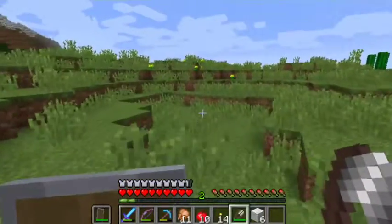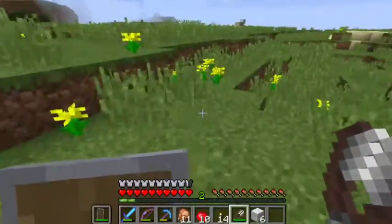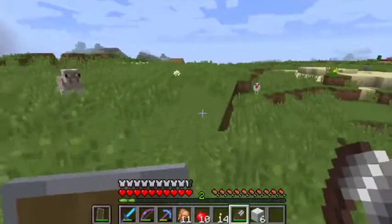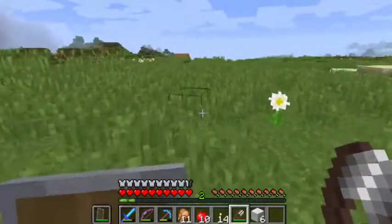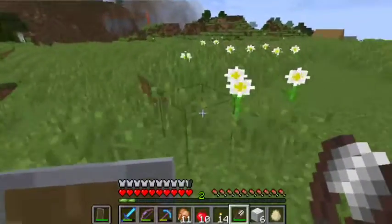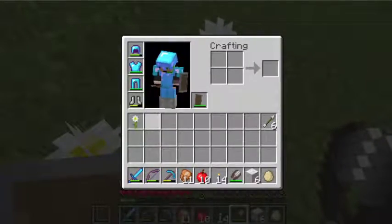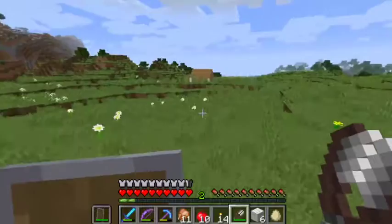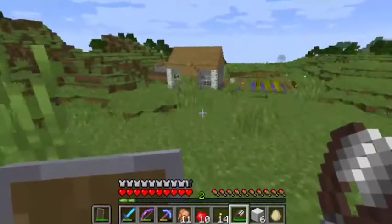I don't know what color banner I want — I'm really not sure. I'm probably gonna end up failing making a banner a couple times. Actually, I don't even know if I have any dye. I'm gonna need these oxeye daisies — I think that's how you pronounce it. Let's just head back over to cozy cottage.